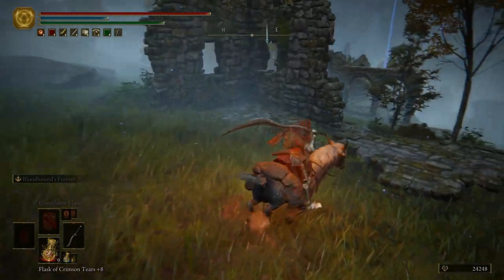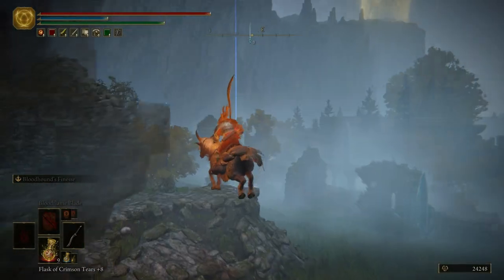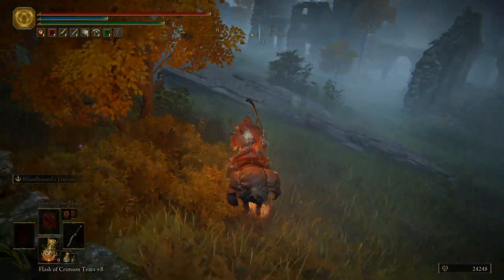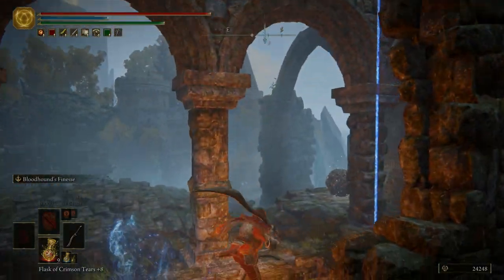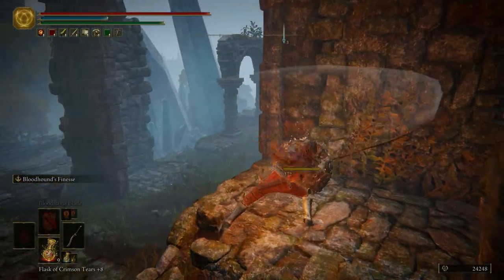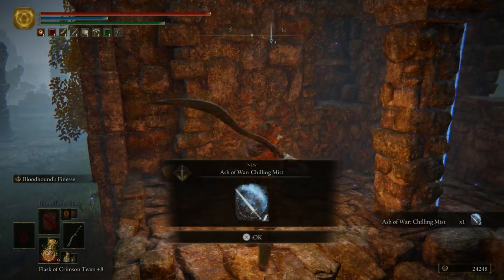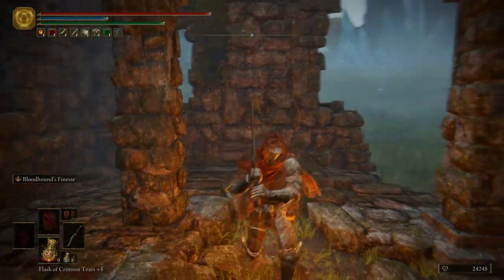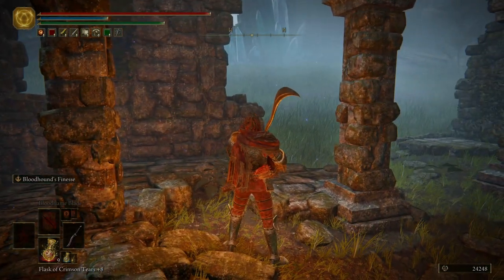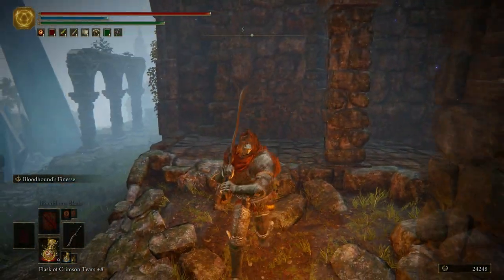Let's go to the third marker, just over here — it's not far from the marker we just came from. Right here is a really good Ash of War: this is Chilling Mist. It will put frost on your weapon along with throwing out an actual mist of cold, so it'll be good for frostbite buildup.